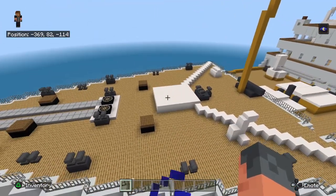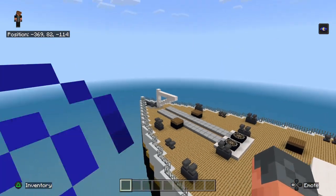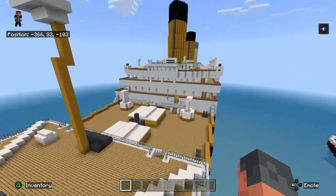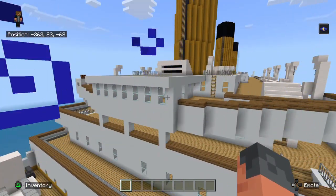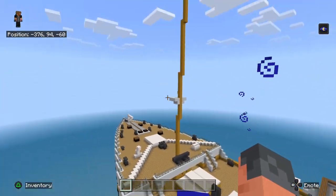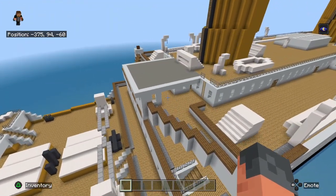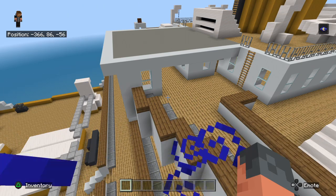Basically you've got cargo hatch, mast, crow's nest, crane, anchor, chains. This would be the helm for steering and stuff, but if you know, in the wreck the mast collapsed onto that and that's just basically eroded.